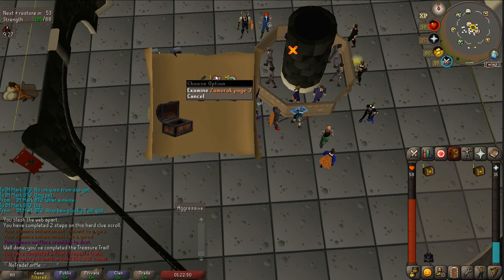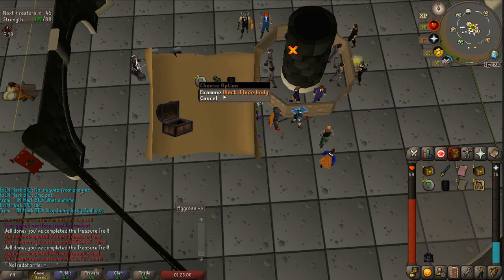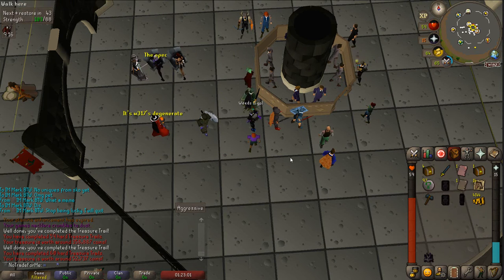Ooh, double page - this is actually my first Zamorak page so that's pretty good. We know we don't have that one yet but it is a really useful book to have. Next one - alright, pretty basic.